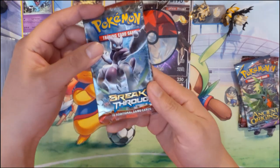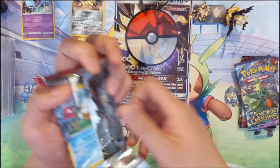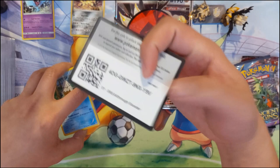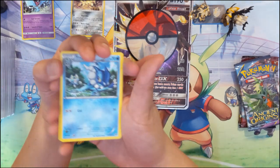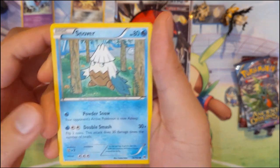Now down to the packs. We've got a Breakthrough pack to start. After opening a lot of Team Up, these packs open nice and easily. XY era — let's see what we get: code card, Frogadier, Houndour, Grumble, Snover.